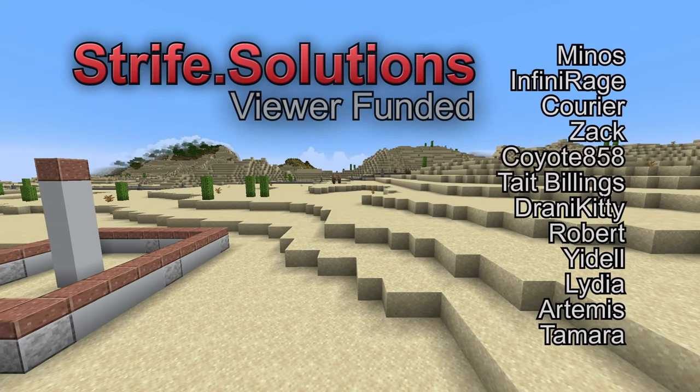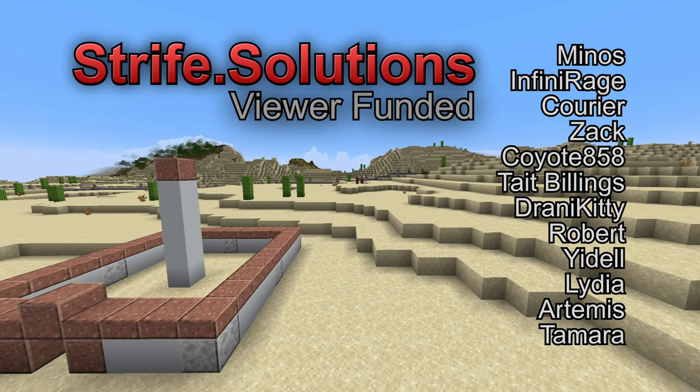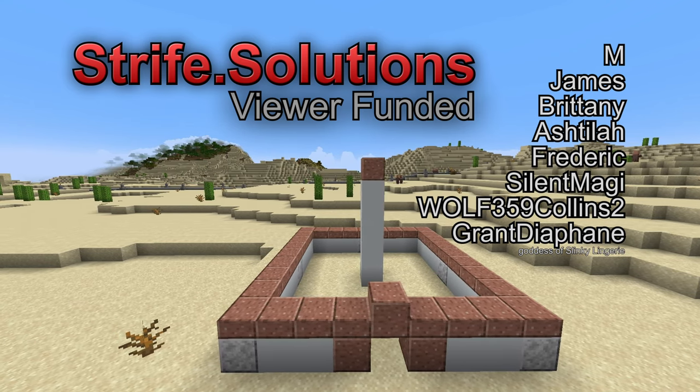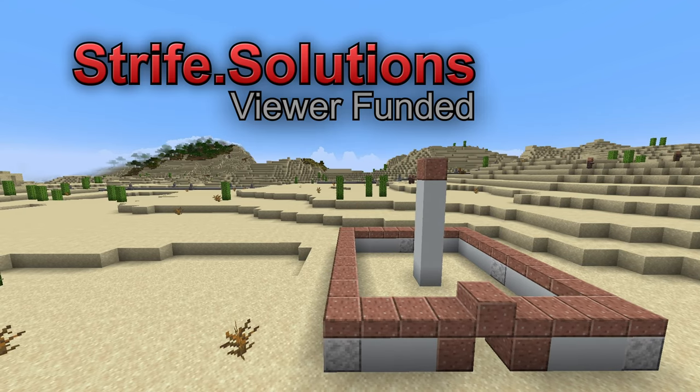That's pretty much the brass tacks of getting a villager trading hub together in Minecraft. However, if you need more information on the jobs, which ones to get, or how to build automated farms to speed up trading, then click or tap the screen to keep watching and learn even more. If you enjoyed watching or found this guide helpful, it was made possible by viewer funding. Please consider contributing — you can find links in the description or visit strife.solutions. Until next time, I'm William Strife, and I'll see you next time.